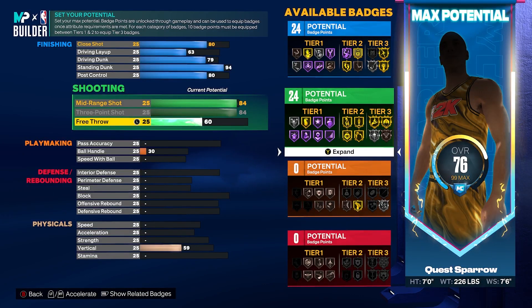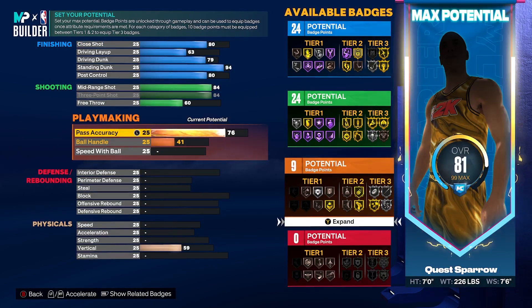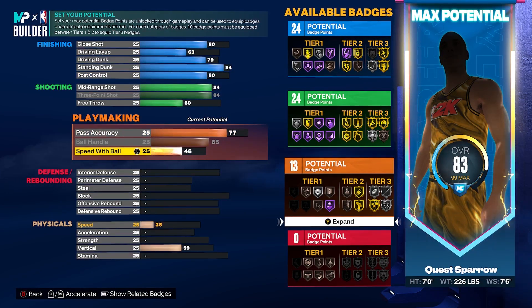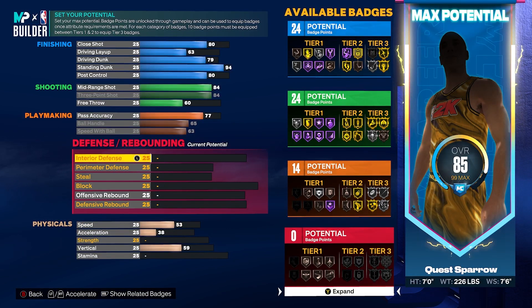I don't know how this is named a rim protector with these specs, but you're going to be able to shoot the pill with the best of them. The catfish name means people are going to disrespect you off rip - curtains. For playmaking, we're going to get our pass accuracy to a 77, then max out your ball handle, and get your speed with ball to a 63 maxed out. That gives us 14 playmaking badges. You can pass efficiently with that 77 pass accuracy and handle the ball when you get defensive rebounds - take it yourself or isolate on the wing.